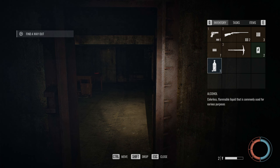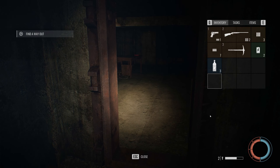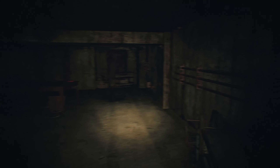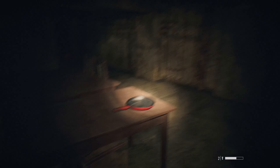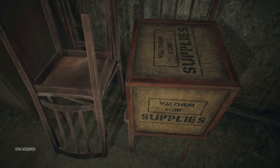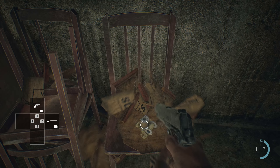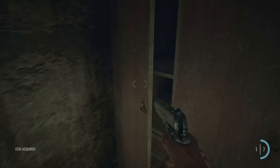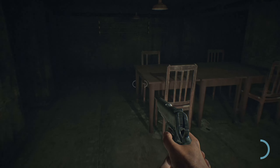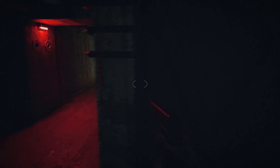We've got two batteries and some alcohol - colorless flammable liquid that's commonly used for various purposes. Maybe I should turn the flashlight off... oh god, I can't see anything. We'll just pick up everything for now. I didn't actually think that would work but it did. I was literally - wasn't me - surprise, surprise.